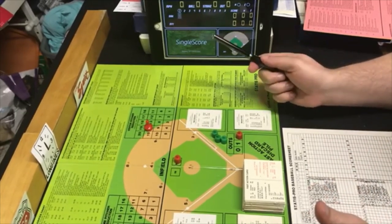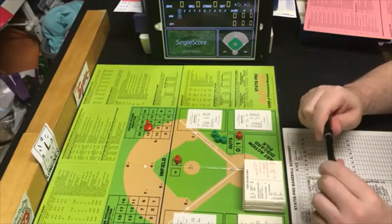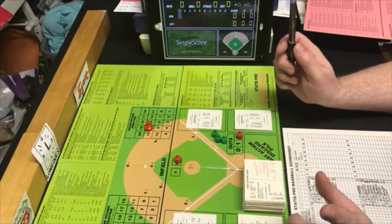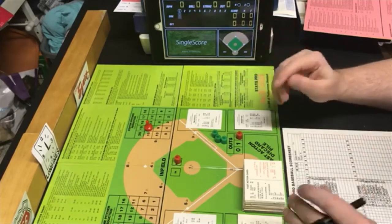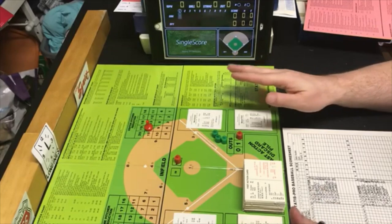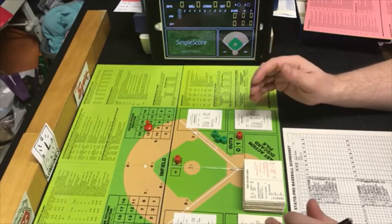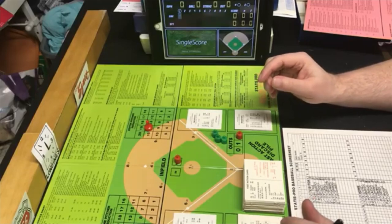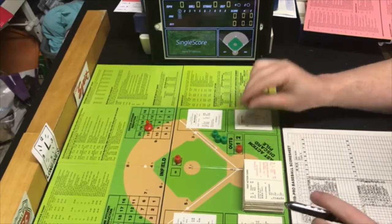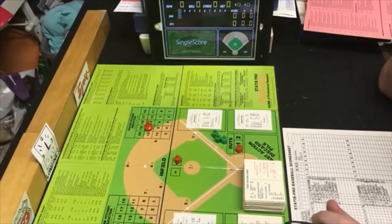This is the second game I've attempted on my channel — the first one didn't go very well. I've been doing walkthroughs prior to this game trying to relearn it. The disclaimer is that I'm going to make mistakes. If there's something I can't figure out, I'm just going to call it a generic out with no runners advancing, or I'll let runners advance a base if it makes sense.